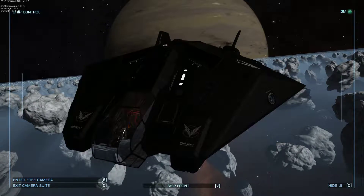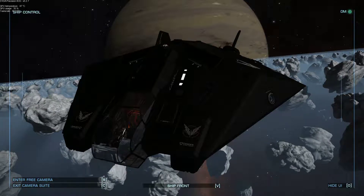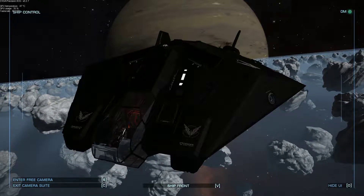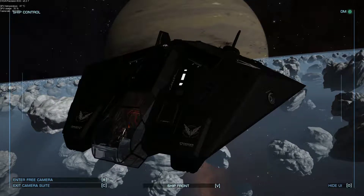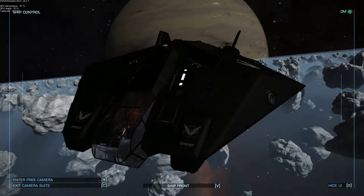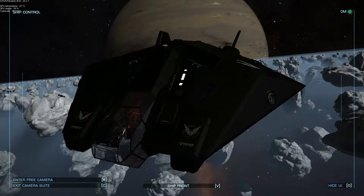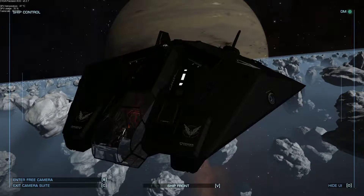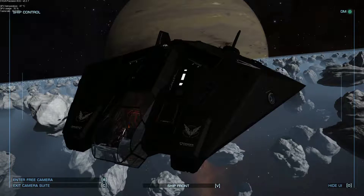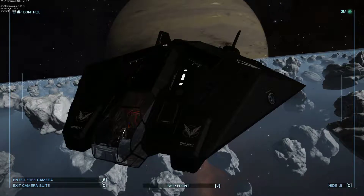It wasn't the best combat ship at the time. It wasn't awful, but to be absolutely honest with you, it didn't turn very well and this isn't going to turn any better. It's got standard thrusters on it. To buy and set it up this way will cost about 55 million at Jameson Memorial. You've got a hull strength of 1035 because I've got a class 1 and a class 2 hull reinforcement. It's got shield boosters and heat sinks, which weren't even around when I had one of these, so I'd be quite interested to see how this goes.